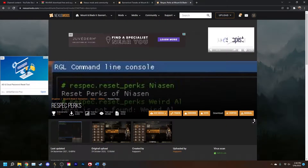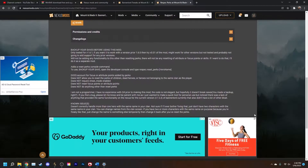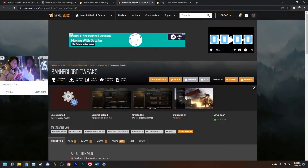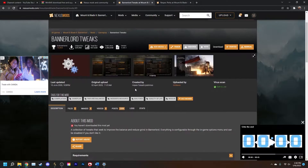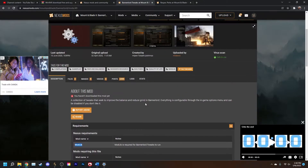Once you've found a mod that piques your interest, scroll down and take a look to see if there's any requirements or notes left for you by the modder. Some mods require other mods to be installed in order to run properly. If we take a look at this Bannerlord Tweaks mod here, we can see that it requires modlib in order to run, and if you only install this mod, it won't work properly.